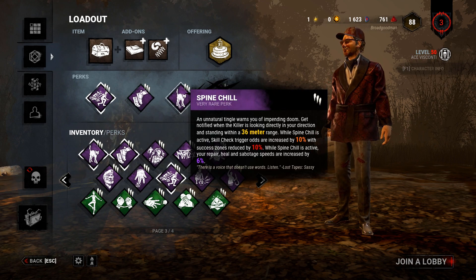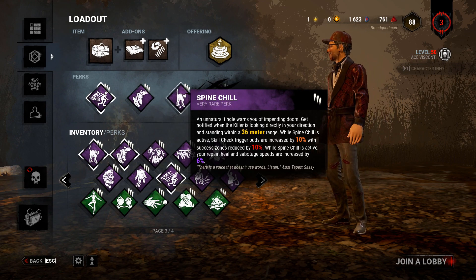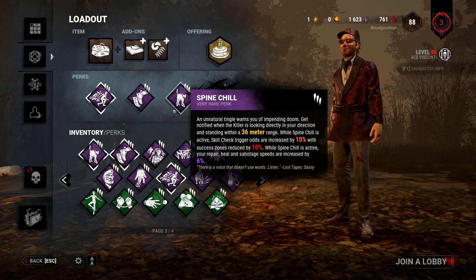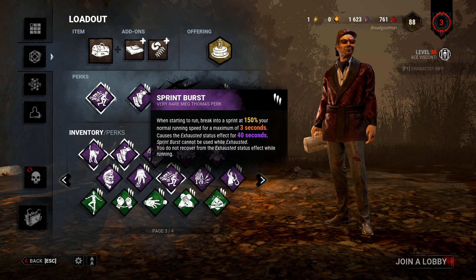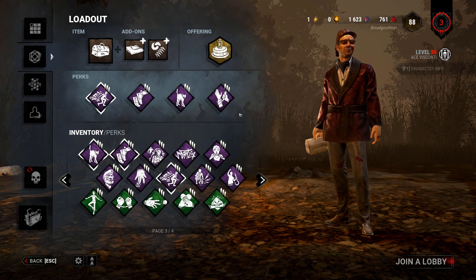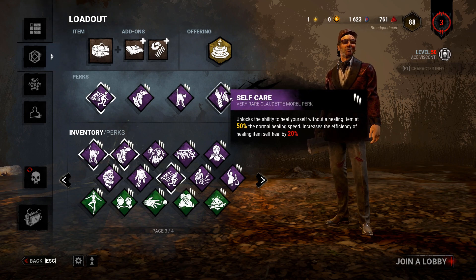Spine Chill, so when the killer's looking at me from a 36-meter range, I know I gotta get the hell out of there and Urban Evasion — as it says in the perk title, not the subscription, the title. And Self-Care, because you need it to play this game.